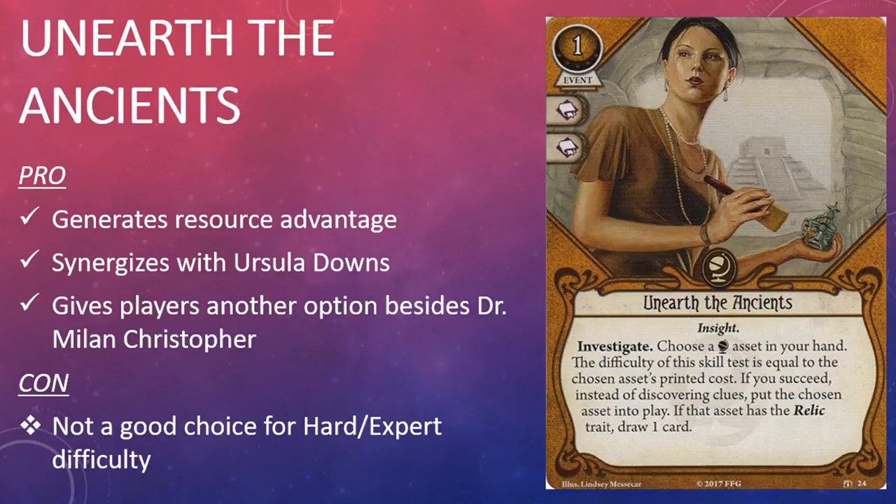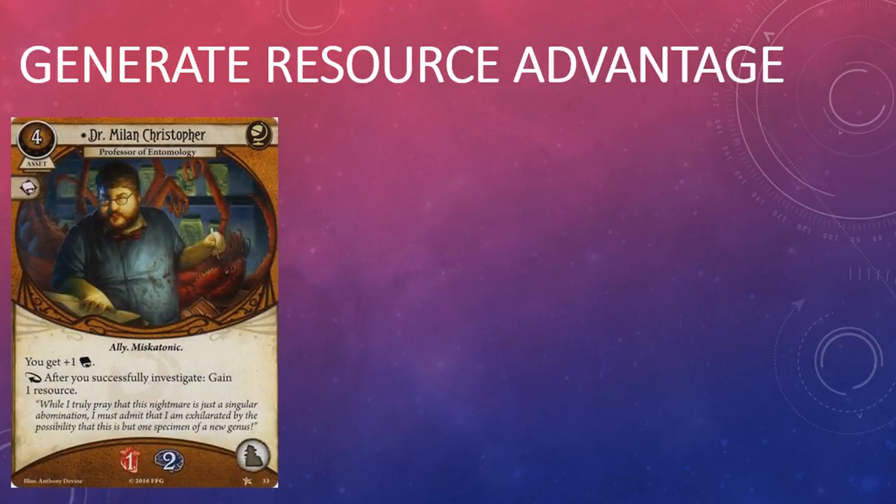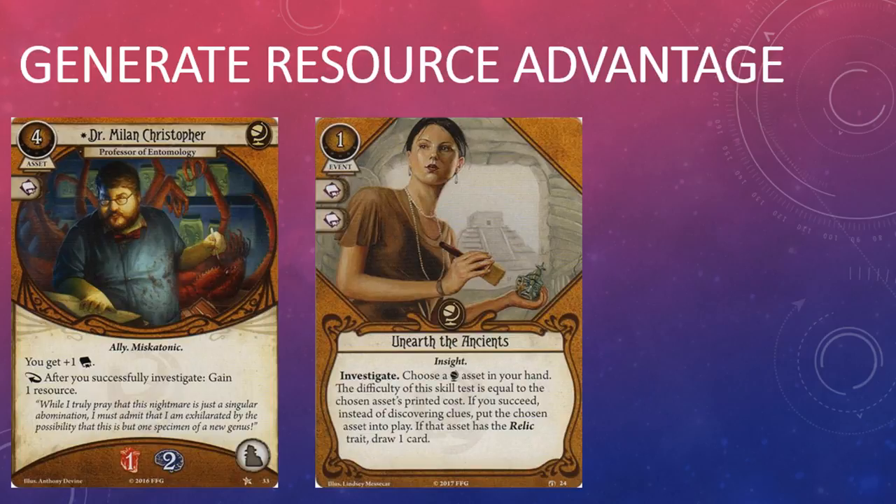I've mentioned this card a few times already during this review, and I think that's a good indication of just how well the Seeker cards in this box synergize with one another. Unearth the Ancients is an interesting card because it explores some new design space. Since the days of the core set, Seekers have had to fuel their assets with the plentiful resources generated by Dr. Milan Christopher. Unearth the Ancients gives them a new option to generate resource advantage in the form of an investigate action. Any Seeker worth his or her salt shouldn't have a problem passing a relatively easy Intellect skill test to put an asset into play for free — there are more than a dozen Seeker assets with quite a few juicy targets among them.